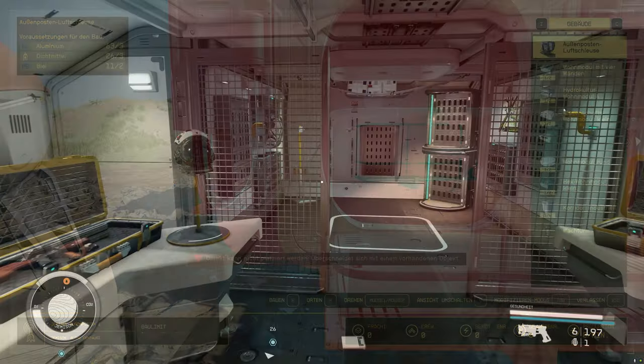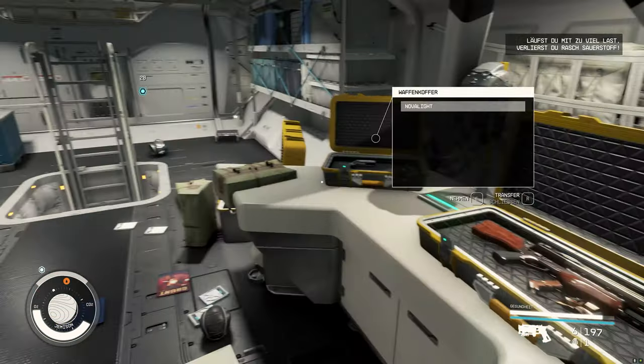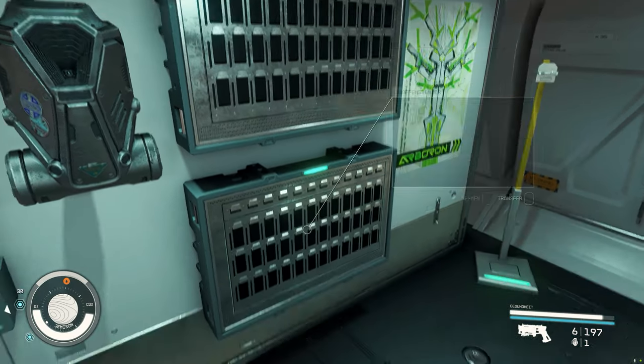The next tip is more of a warning: if you use the available weapon stands in your ship, they are completely empty after the next load and save. To be safe, it is enough to simply throw the weapons on the ground instead.